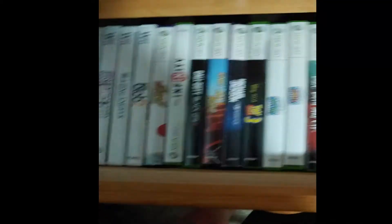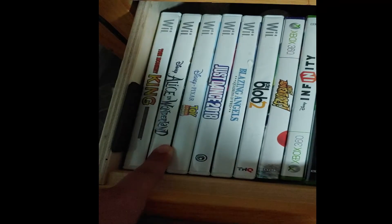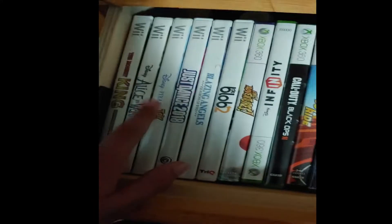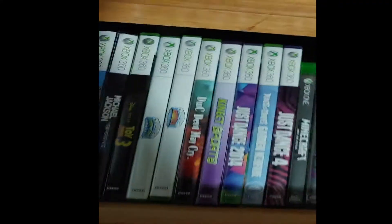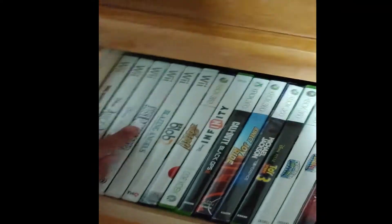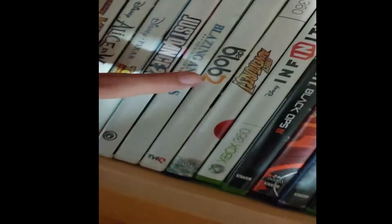Starting with the Wii games: we have King for the Wii, Alice in Wonderland, this one is scratched but it's Disney Pixar Toy Story — it's like a little carnival mini-game thing. Just Dance 2018, Blazing Angels, and de Blob 2.